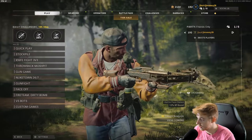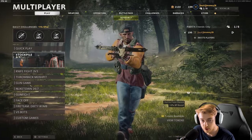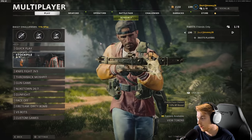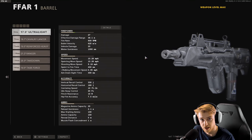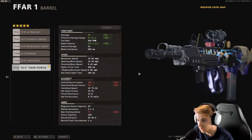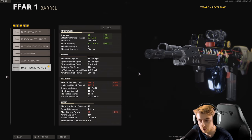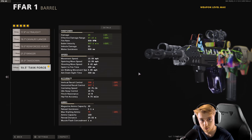We're just gonna play three games on Nuketown with it. What's up guys, editing Joe here — I forgot to show the recoil stats on the FFAR, so I'm gonna do that really quick. The base FFAR recoil has 330 joules of vertical recoil and 180 joules of horizontal recoil. With today's build we have 396 joules of vertical recoil and 207 joules of horizontal recoil. All right, I'm gonna pass it back to my past self — enjoy the gameplay.